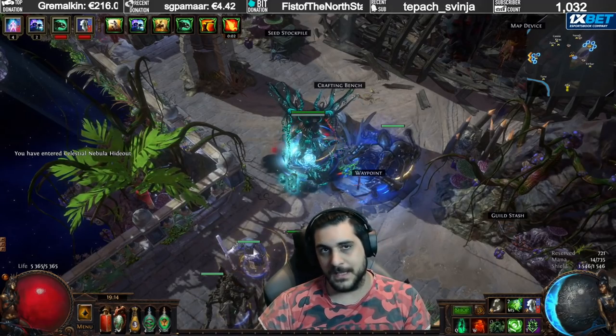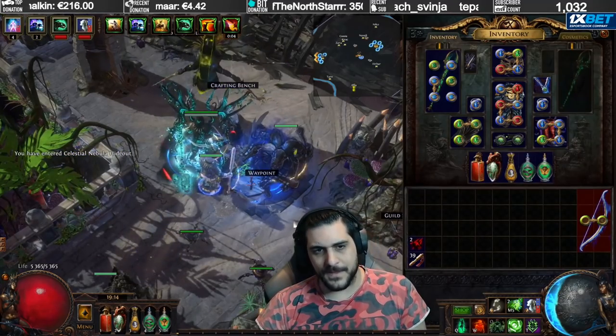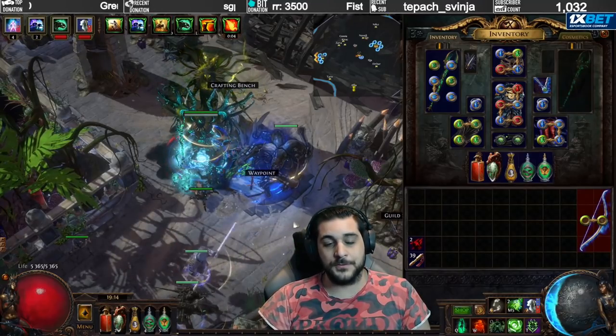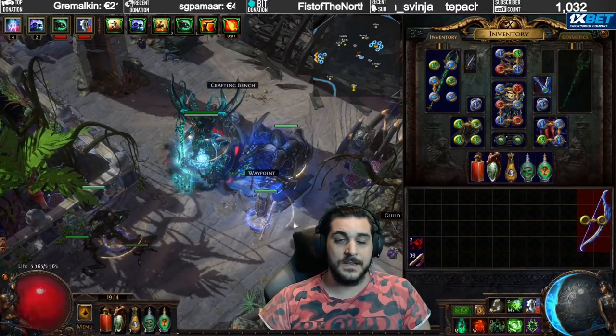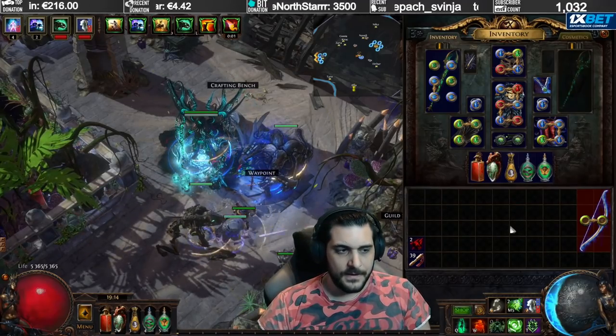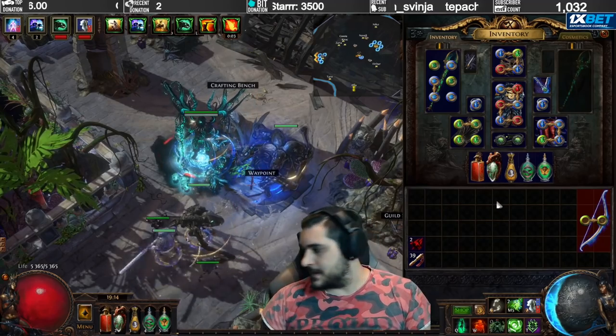If he dies, all of the gear will be lost. There is a bench craft on chest pieces that allows the Guardian to drop the item on death. This only exists on chest pieces, so it's rarely worth it to bother with that craft itself.